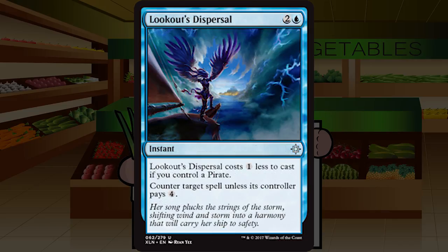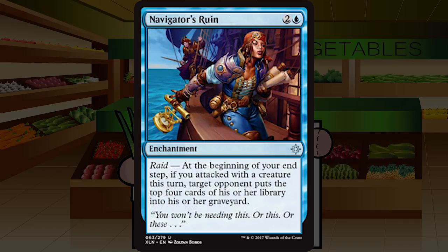Lookout's Dispersal is two and a blue for a common instant: it costs one less to cast if you control a pirate, and counters target spell unless its controller pays four. I liked Spell Shrivel in Battle for Zendikar and played it probably more than I should have. Getting a version that costs possibly one less if I'm playing pirates — which I probably am in blue — is very much something I'm interested in. It could be a key include in a control deck. Probably a C in reality, but I'll say C-plus.